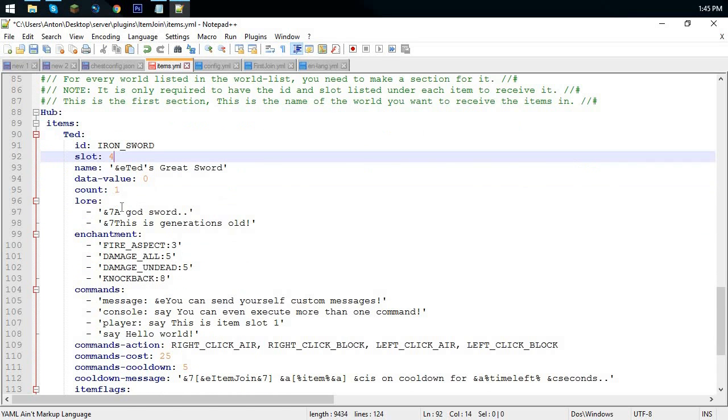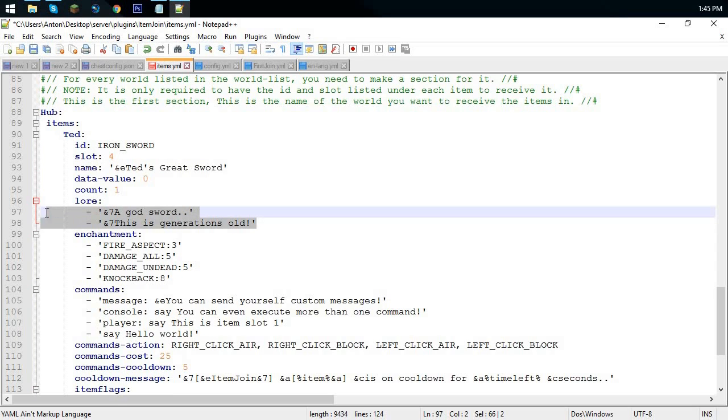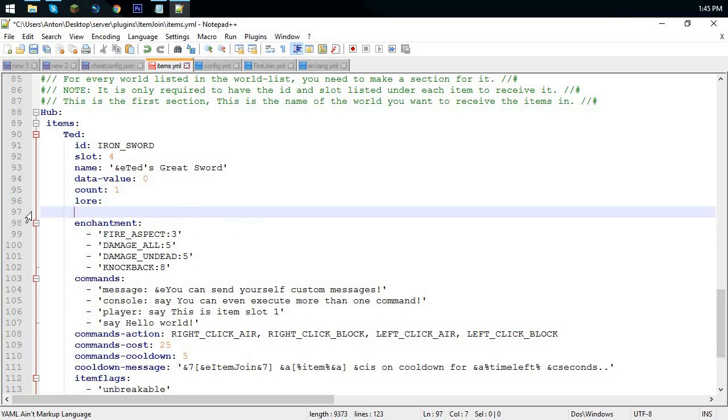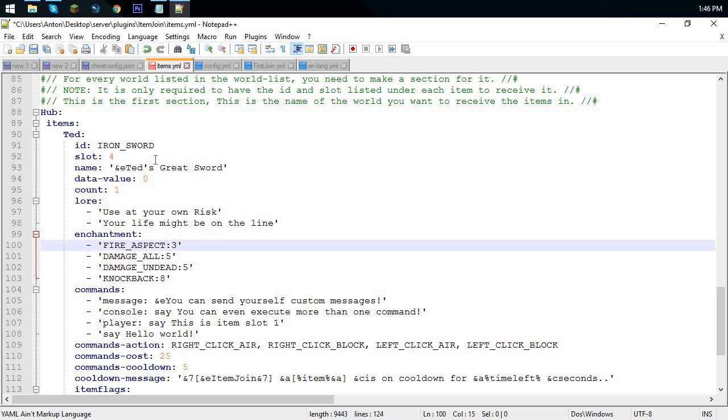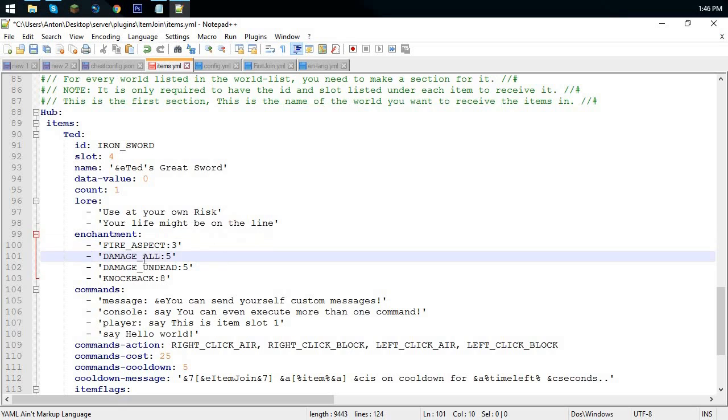For lore, I'll remove the defaults and add my own. To add lore lines, put a colon, then a dash followed by a colon, then your message. My first line: 'Use at your own risk.' Make sure if you see a red dash it means you didn't backspace all the way — you have to back up completely or it won't work properly. I'll add a second lore line: 'Your life might be on the line.'